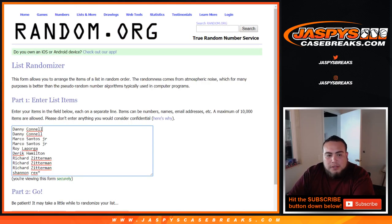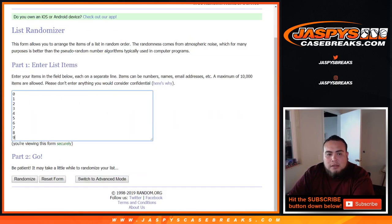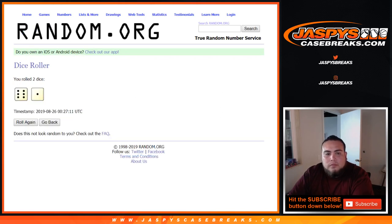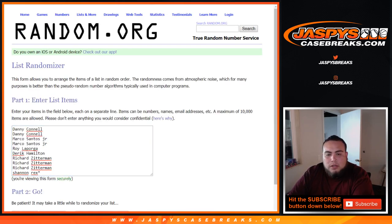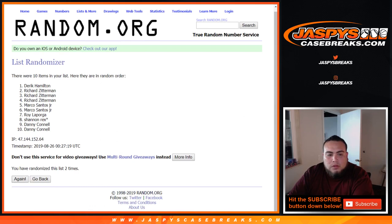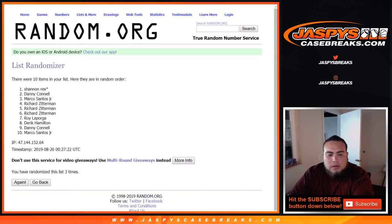So dice roller, customers: Danny, down at Rex, zero, nine — roll seven times: six and a one. One, two, three, four, five, six, seven.